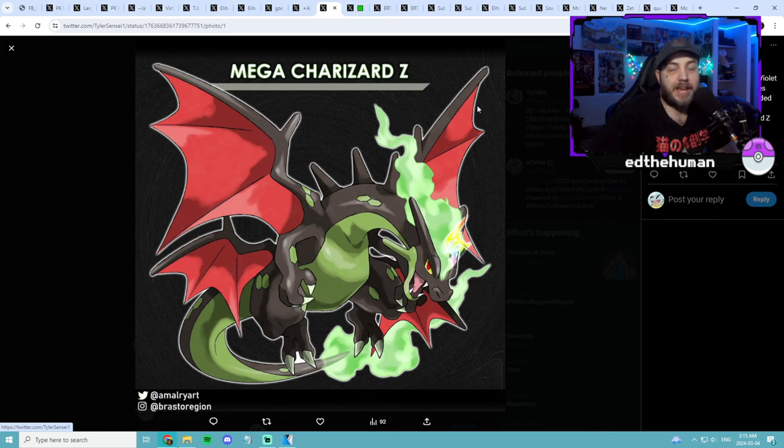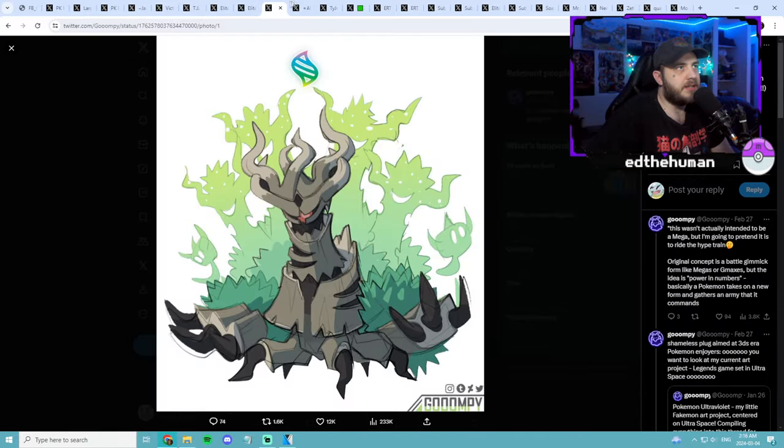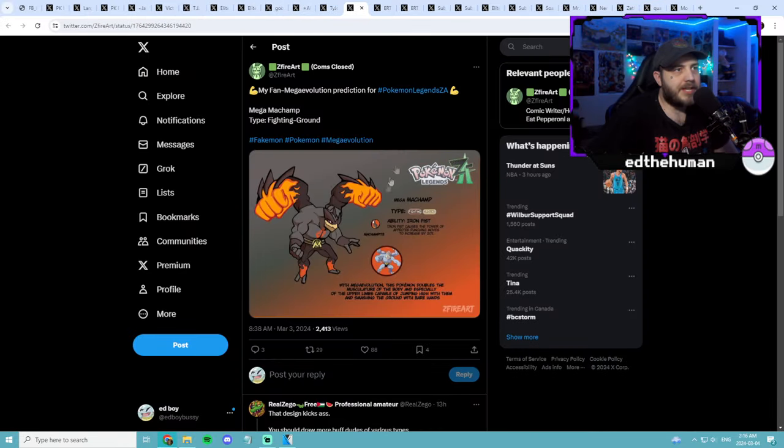That would be pretty sick — Mega Charizard Z, just like the Xiazard you know. They have X and Y and now that Z's coming out, why not? I don't know if it'd be something like this, but could be — it's got the Zygarde look, so it kind of reminds me of this one right here with the little scale-looking things across him. Next we got Mega Machamp — this one would be pretty sick. Fighting/Ground, he's got Iron Fist. I've always really liked Machamp, so that would be really sick.